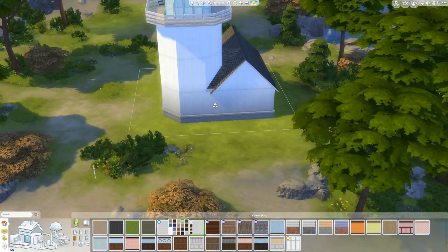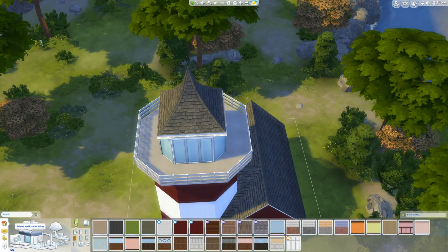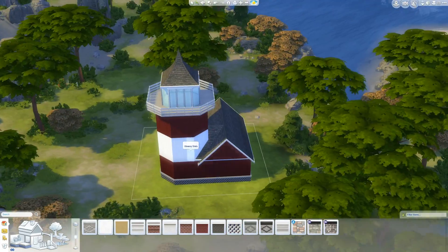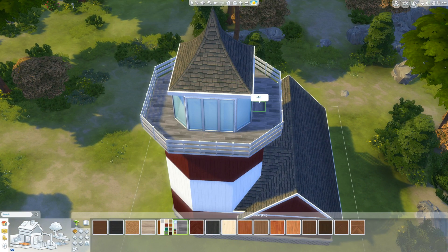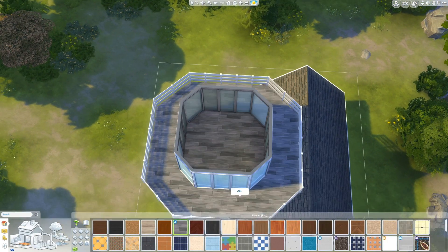I asked her what kind of house she wanted, and she said I should make her something round. I told her that doesn't really exist in the Sims 4, so I said I could do something octagonal. She said do that, but then I decided I'm going to do a lighthouse, because something completely octagonal is frankly a little bit scary. So yeah, we ended up with this lighthouse.